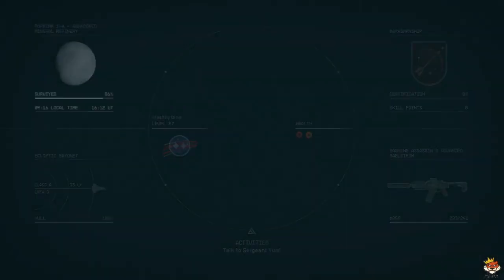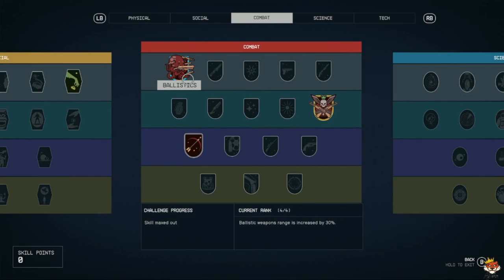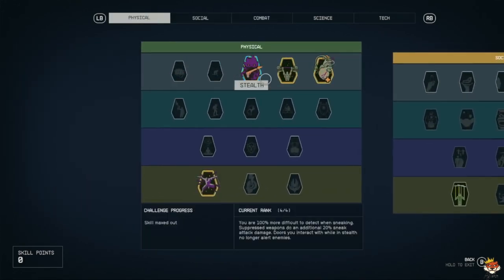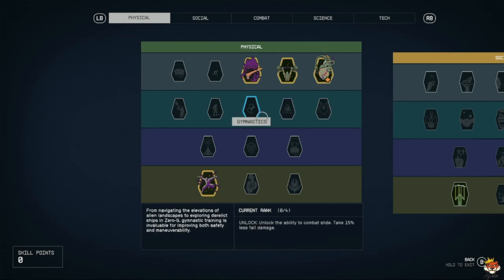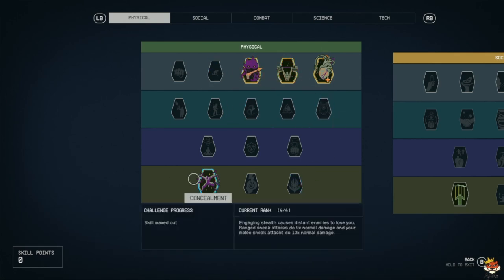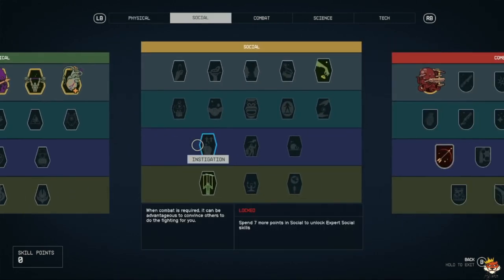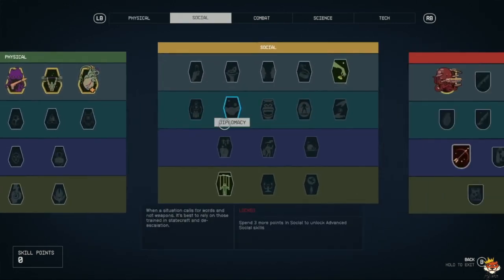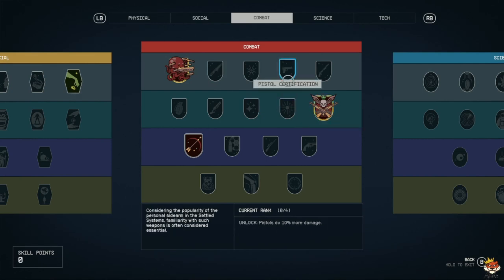The first thing I would suggest leveling is your stealth, because being sneaky is huge — getting stealth maxed out is key. Then I'd recommend going into ballistics and getting that leveled. At the same time, I'd recommend maybe going weightlifting so you can carry more, and wellness just in case you get caught so you have a decent amount of extra health. You don't have to take weightlifting or wellness — you can take other skills — but the big thing is getting to concealment, because concealment is going to make you deal more damage, make enemies lose interest in you, and give you command-like abilities and extra buffs.